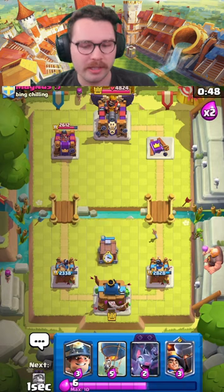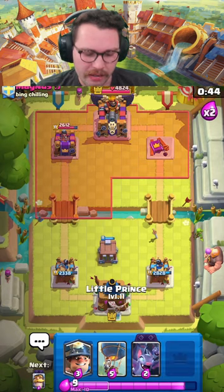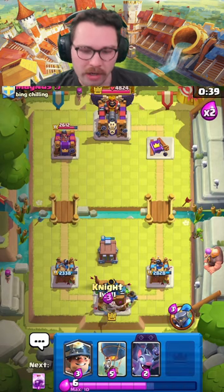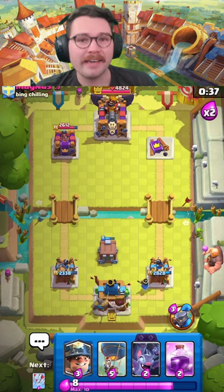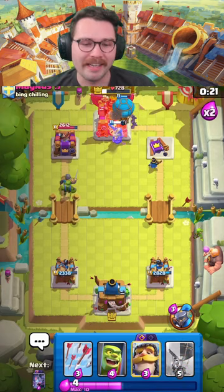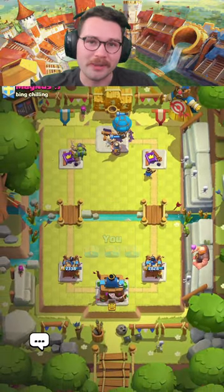There it goes — that's crazy! That's what I'm saying, the power of this deck. The power of your opponent's overspending for no reason. Goblin Cage, Little Prince behind — at this point there's really nothing he can do. It looks like they may have given up, so I'm going to cut to the end. They gave up and we end up getting the three-crown GGs. We'll catch you in the next one.